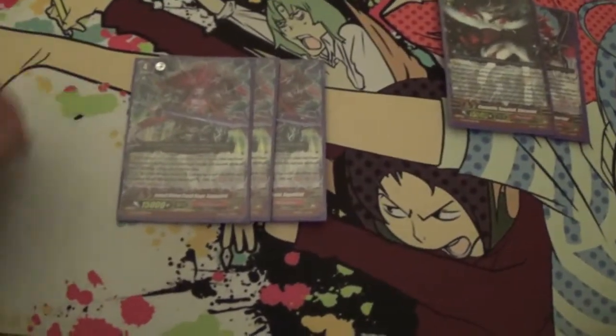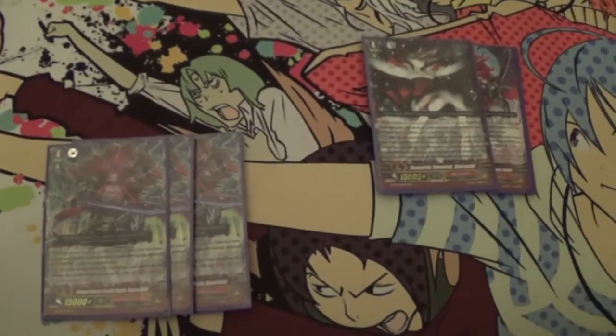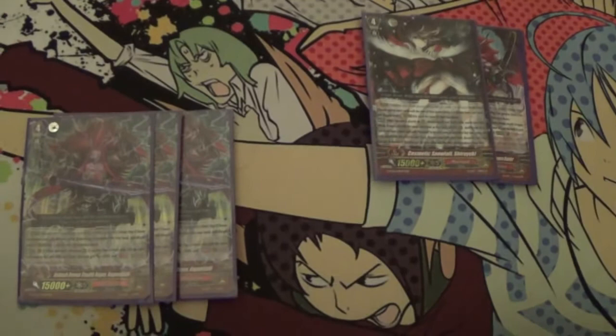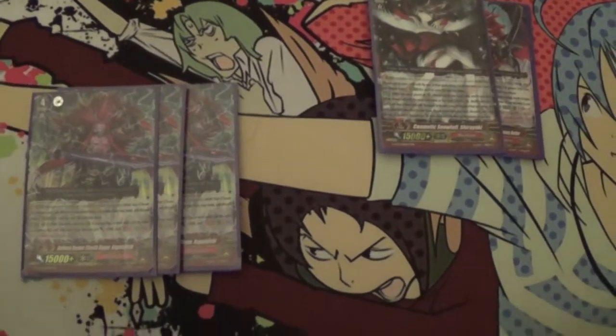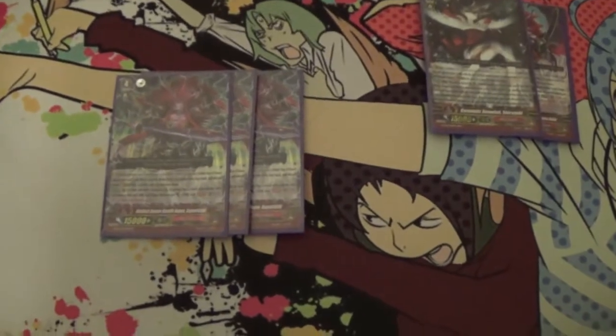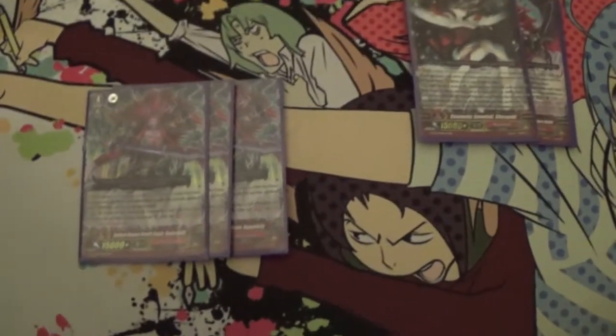And then 4 heals. For our strides, we run 3 Kagamajishi. Basically, when another card is placed on rearguard, if you have 2 or more units of the same name, it gets plus 2,000 and it can attack from the back. So you can stride into this with Yasui, clone your Charcoal Fox, and then attack from the back.